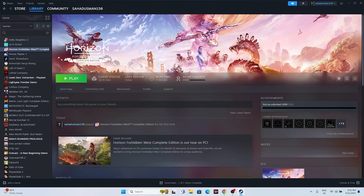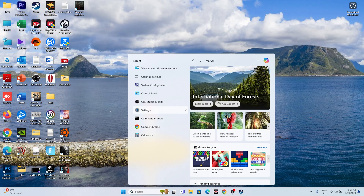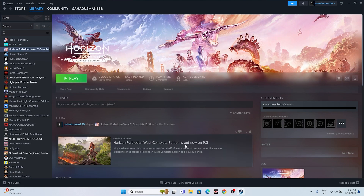The next step is to update Windows. Go to Settings, then Windows Update, and update your Windows. For games like this one, it's necessary to have Windows up to date, otherwise you'll have trouble. Once updated, try launching the game.